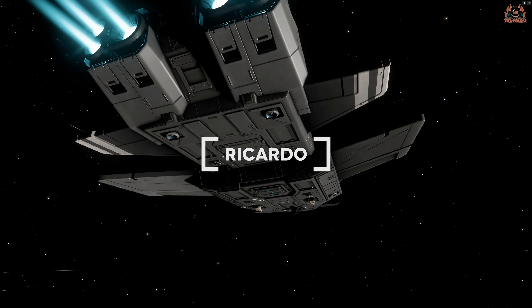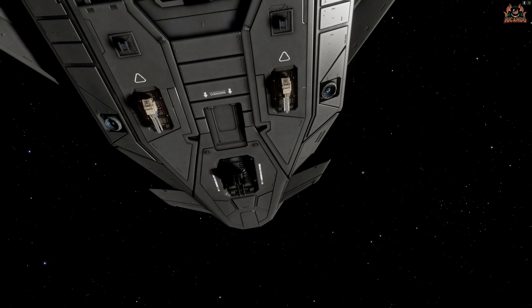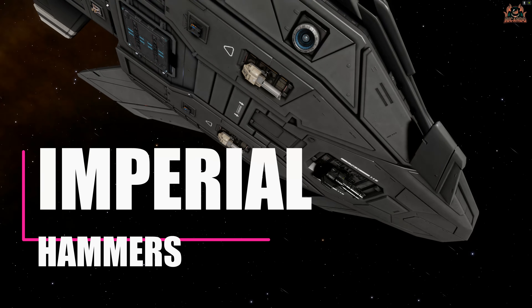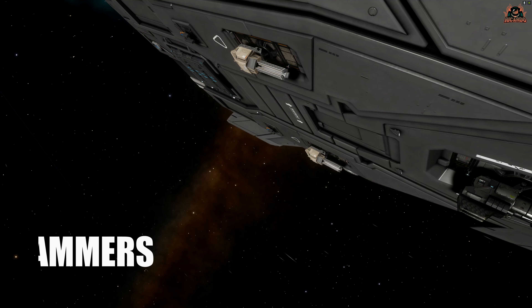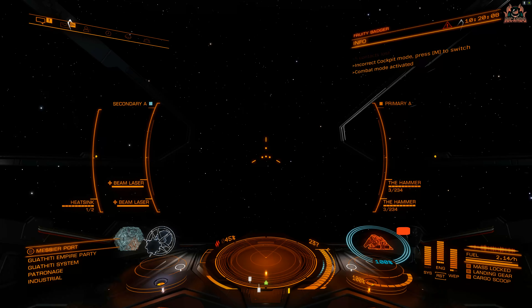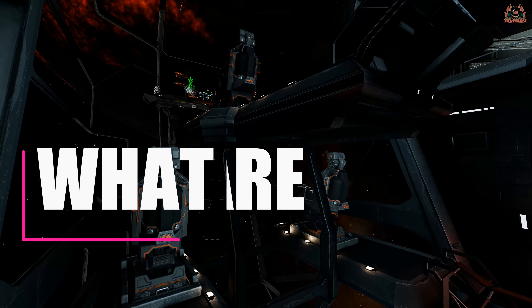Hello, it's Ricardo, and welcome back to Elite Dangerous. With Power Play there are many modules you can focus on to embellish your ships. Today I'm going to focus on the Imperial Hammers - a three-shot, low-damage railgun that in the right configuration can cause a bit of a mess to opposing ships.